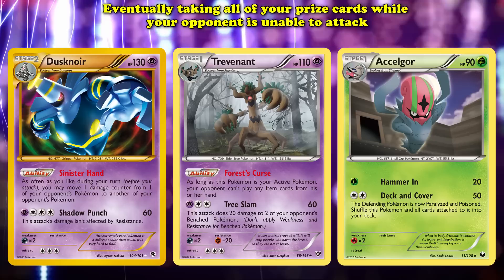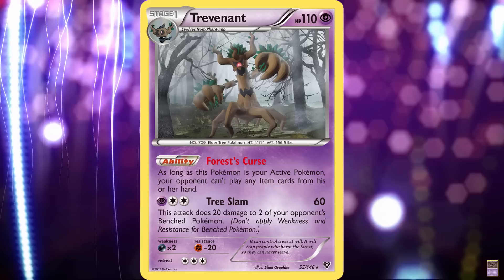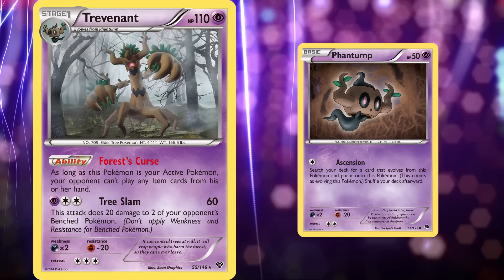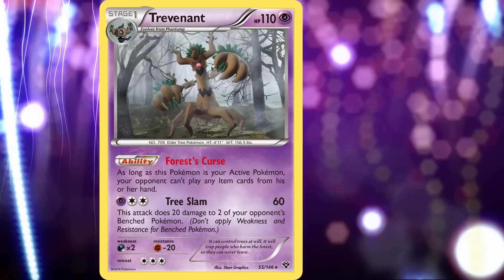This created a perfect lock of sorts. Trevenant's time as its own main attacker came when X and Y Breakpoint was released, bringing two new tools to the table. The first one was Phantump with its Ascension attack. For one colorless energy, it would grab a Pokemon from the deck that it could evolve into and place it on top of itself, meaning you could evolve into Trevenant on the first turn if you went second and got to attack. Trevenant also got a new attacker, but this time it didn't have to switch into it but instead evolve itself.